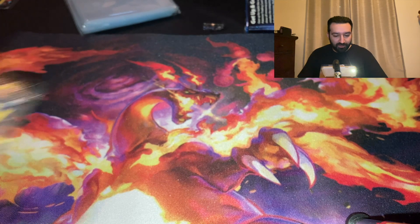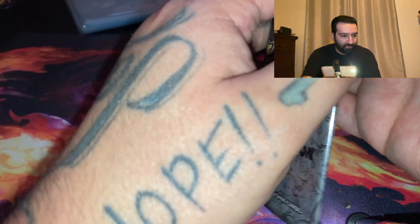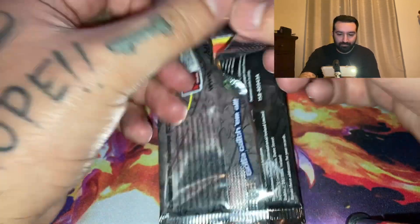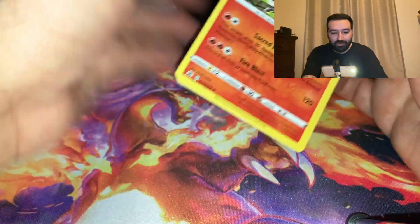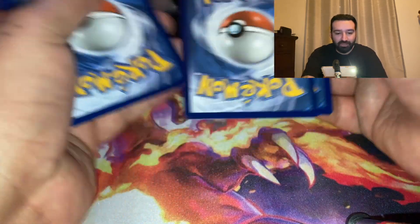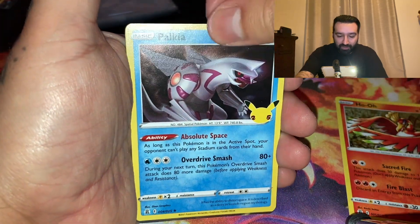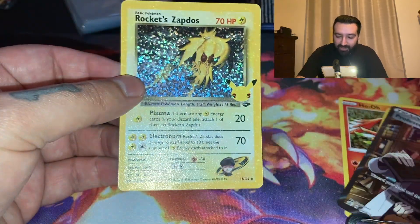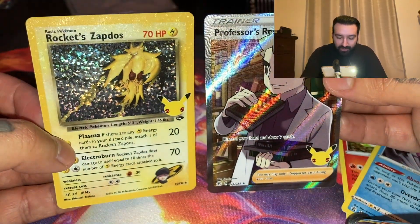We have two chances left to pull a Charizard — either the base set one, a VMAX, a V-Star, or another Radiant. There's something in this one, so we'll see — Ho-Oh, Palkia, Professor's Research, and a Rocket's Zapdos. Very nice, we got two for one! Professor's Research and a Rocket's Zapdos — that's from Gym Challenge or Team Rocket, I believe.